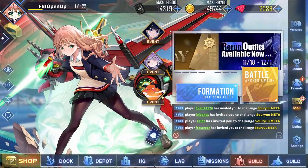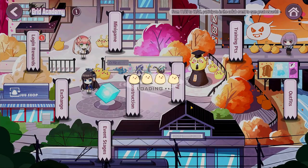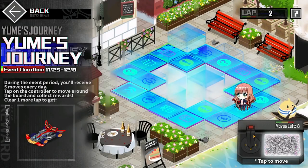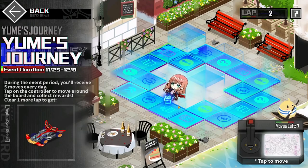There is also another very straightforward minigame called Yumei's Journey, where you can click on the login rewards on Grid Academy to get to it. All you have to do is literally just click this button, and then she'll just move a bunch of spaces, and depending on the space that you land, you will get rewarded with some random stuff, such as random equipment plates. So that's literally it.